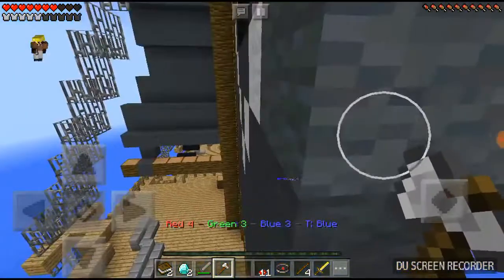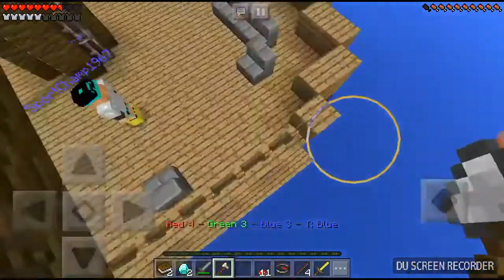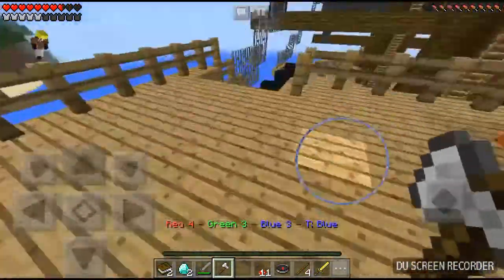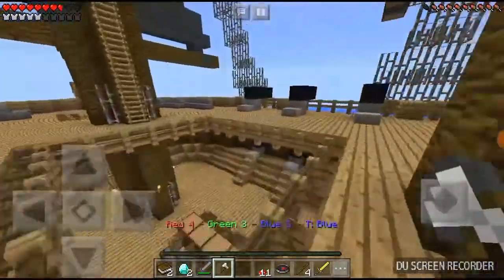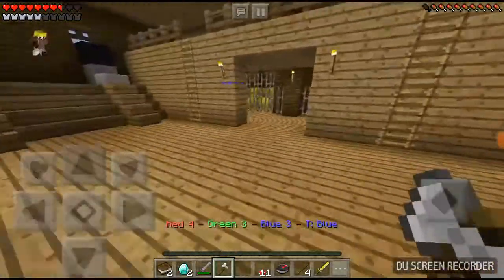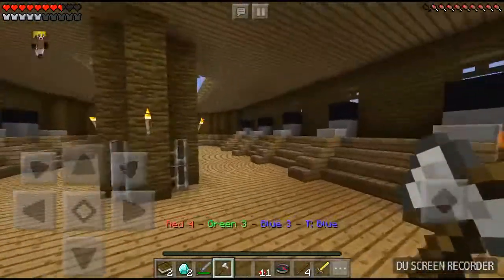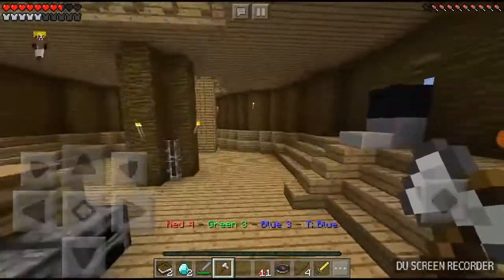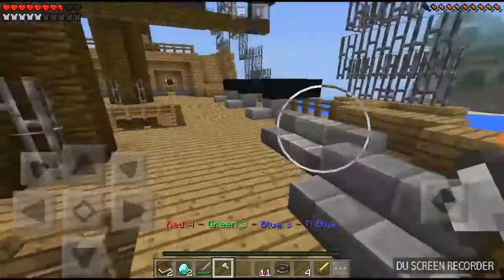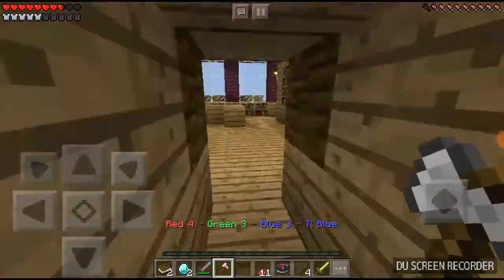I've got two diamonds — I can make a diamond sword, I just need to find a crafting table and I'll be in pretty good shape. There are furnaces and enchantment tables but no crafting table. I need one right now.